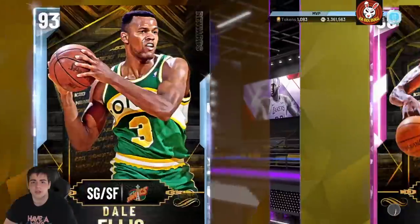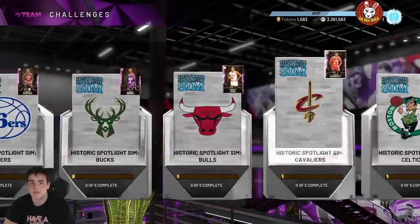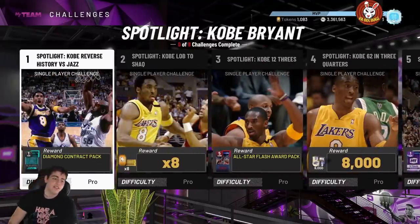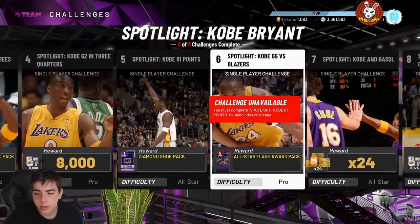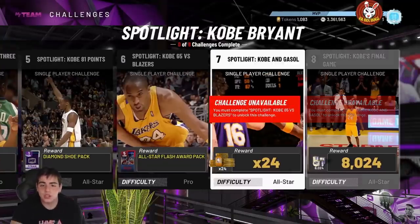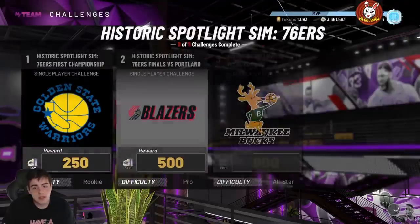To get all these tokens, first off: single player, TTO, domination, challenges — there are so many challenges. Spotlight Sim is obvious. The Kobe challenge gives you 100-something tokens, which is insane. You get a diamond contract, a Flash Pack with Giannis, Kawhi, and Diamond Zion, another Flash Pack, plus 24 tokens, 8 tokens, 81 tokens, and MT. These solo challenges alone will get you at least 100 to 110 tokens — equivalent to around 50 to 100,000 MT if you're doing it right.